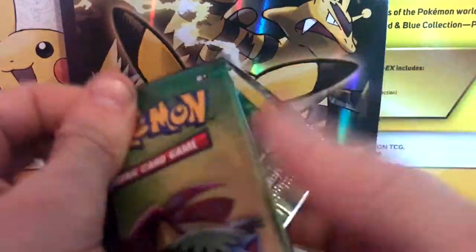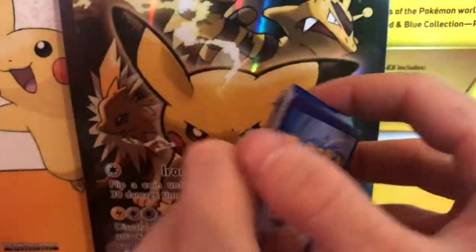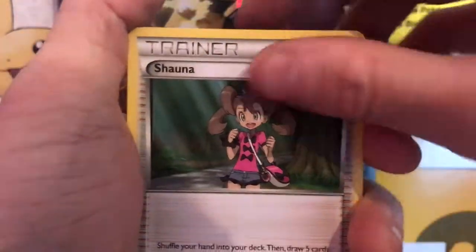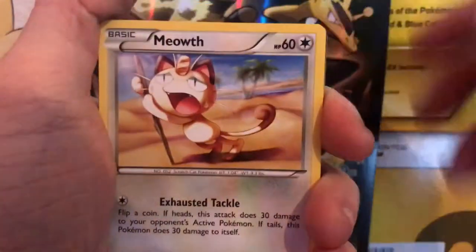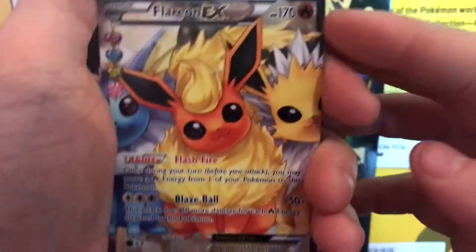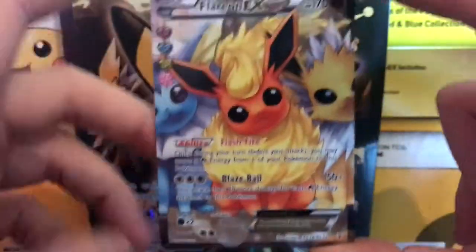Come on Venusaur, give us some luck! One, two, three — all to the front. We get a nice little Charmeleon playing with his trainer, a Shauna, an Evo Soda, an energy, a Meowth, a Tangela, a Paras, and a reverse holo Haunter.